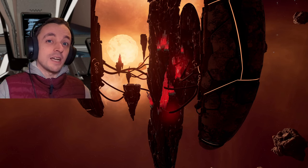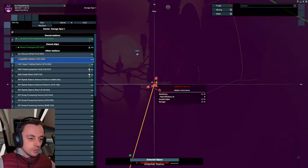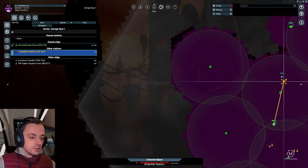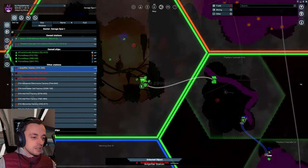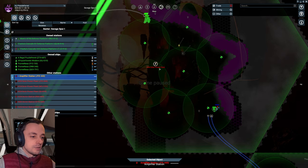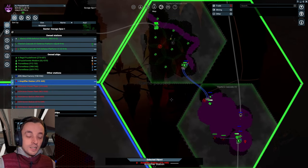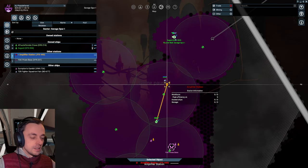Hello there, I'm OJPuzzleFerret and welcome back to X4 Foundations in the Kingdom's End DLC, where we are finally in the Xenon sector facing the amplification station. I have been eliminating all other Xenon in this sector, the last of the Xenon has been destroyed and the sector ownership has been given to no one. I have ownership of three sectors now, and we've dealt with the Terrans and the Vig Syndicate invading this area. I've brought my repairing Asgard in here.